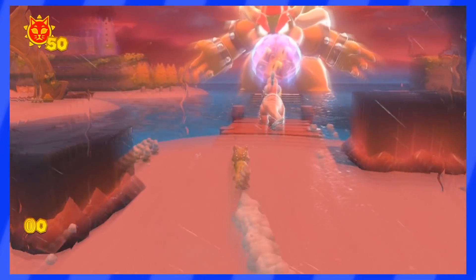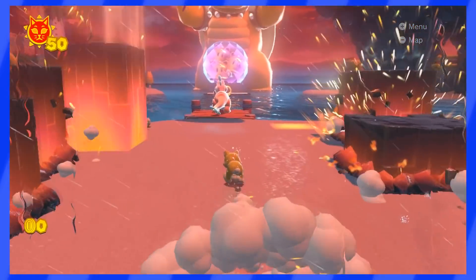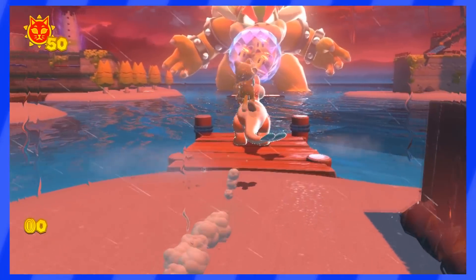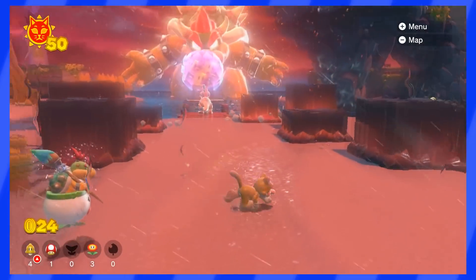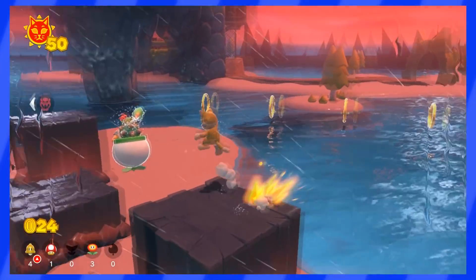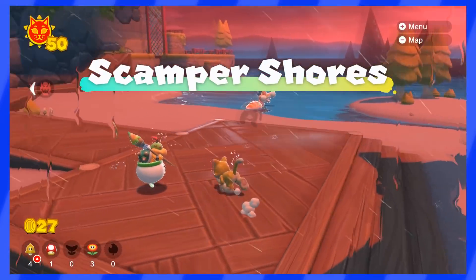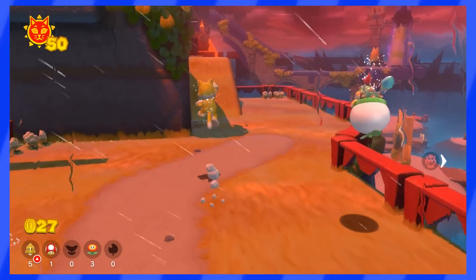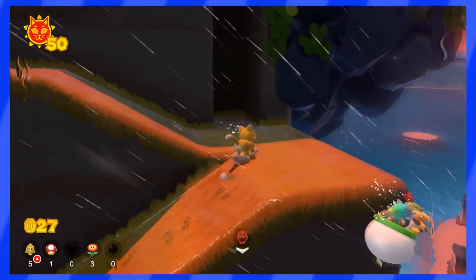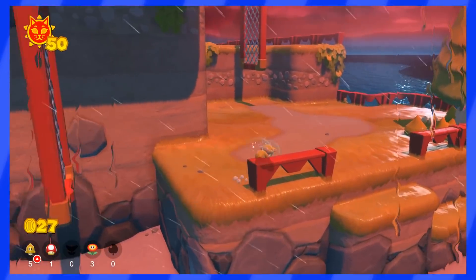As soon as the battle starts, we are placed in a way where we instinctively head toward Plessy and start the fight. But instead of following the path, let's just try exploring Scamper Shores. It works — you can actually move freely around the map during the final fight, which is pretty cool. Let's see if there are differences now that the world is in that very scary final boss fight state.